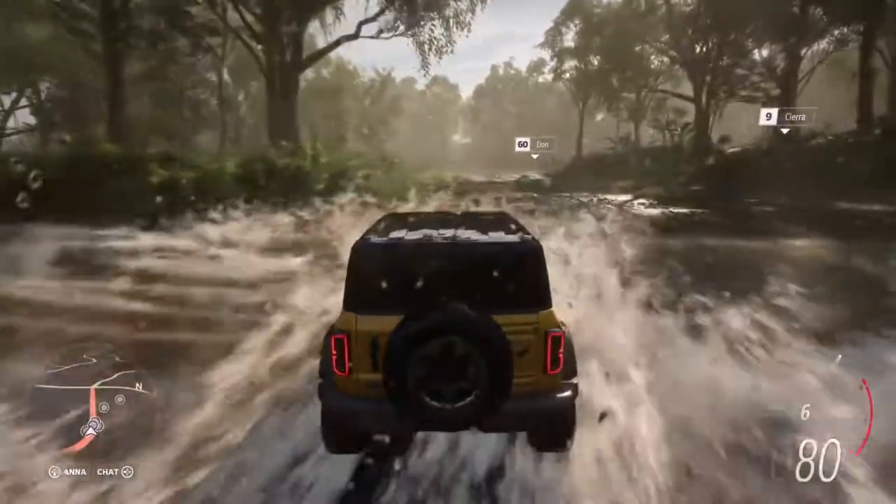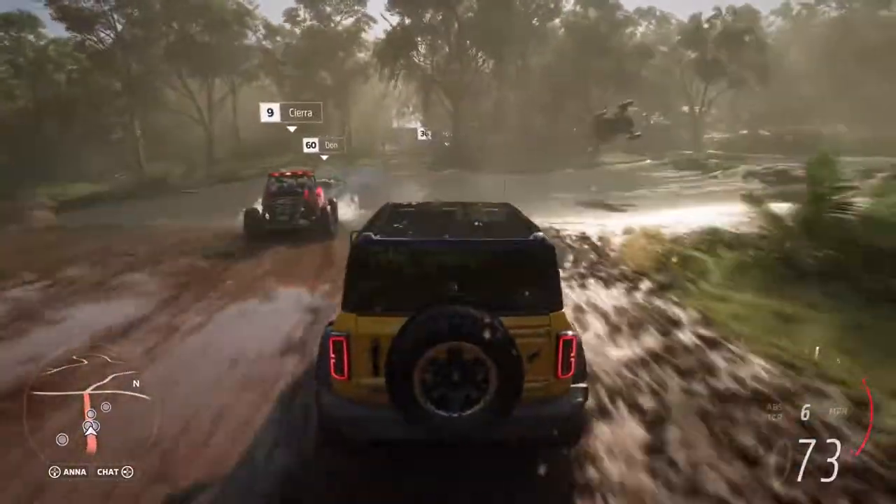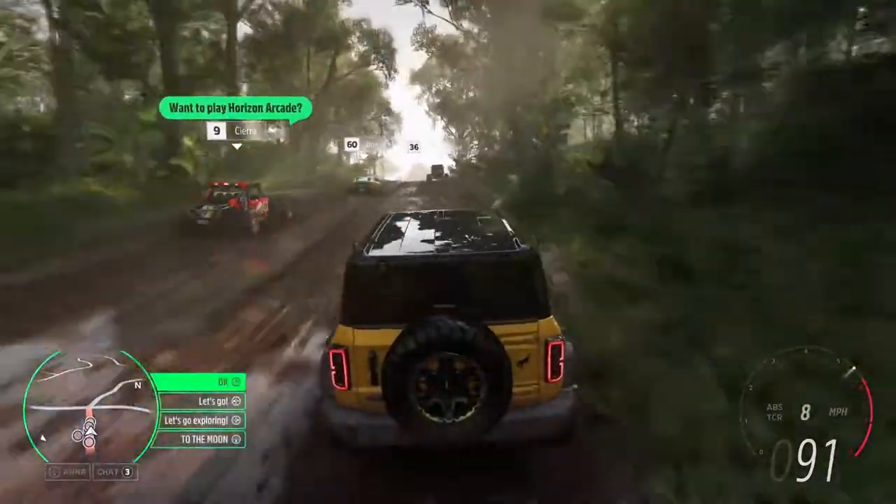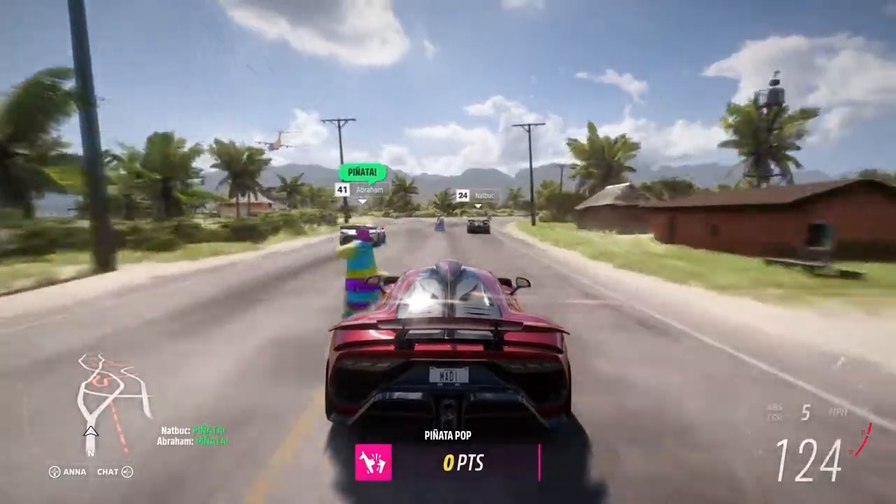Forza Link knows that Bill loves minigames, so it intelligently prompts Sierra to invite Bill. Bill accepts, and they're seamlessly linked together with their GPS route set. With that Horizon Arcade minigame starting soon, all of our players are coming together.